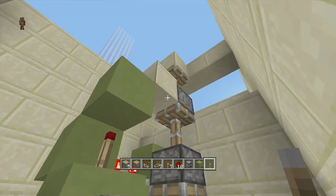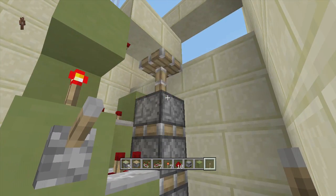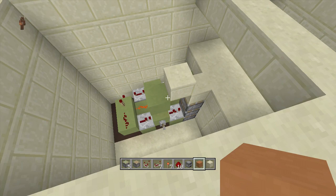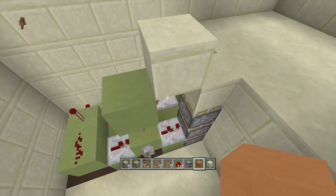Flip it down one more time — it should extend all the way up — then flip it back up and it should retract all the way down. Next we're going to do our budded entrance for our triple piston lift.